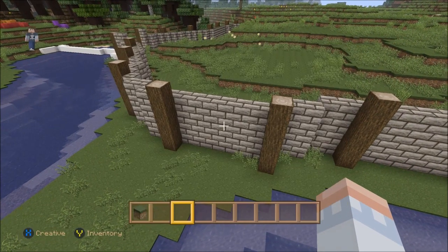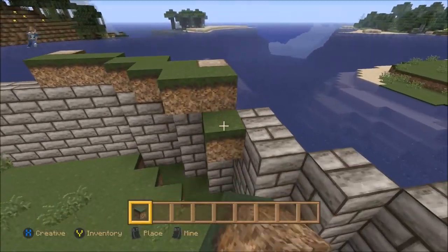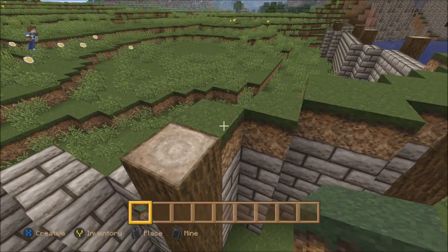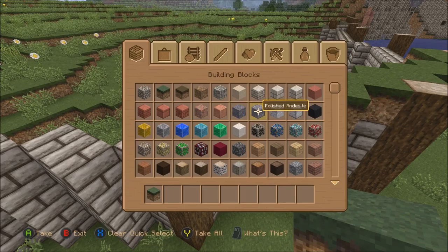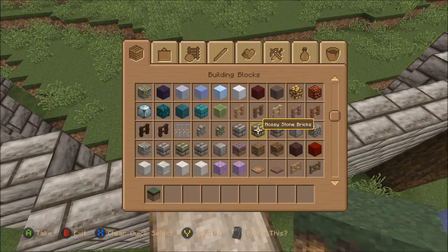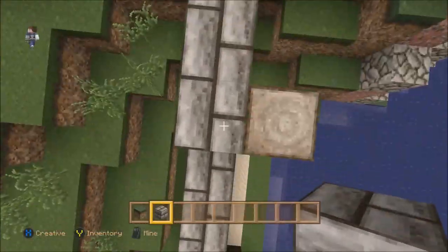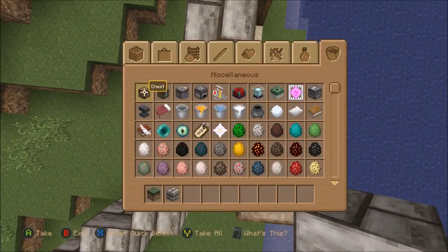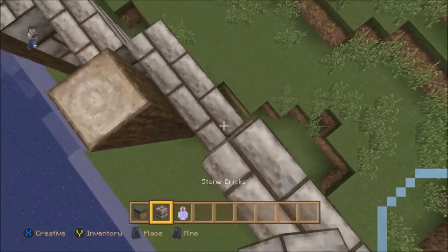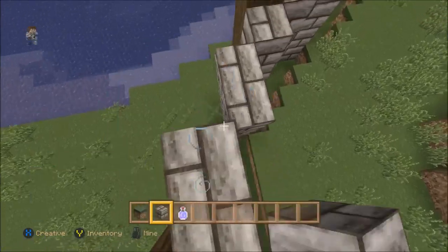For the top, we can just start doing the grass, because basically what it is — the grass is just gonna be at this level above the wall. What we could actually do — that might work better — is just extend the bricks up one, because if we extend the bricks up one it'll just make everything work better here. After we extend the bricks up we can start filling in this area with grass. We're only gonna fill in the top layer because that's all we really need.